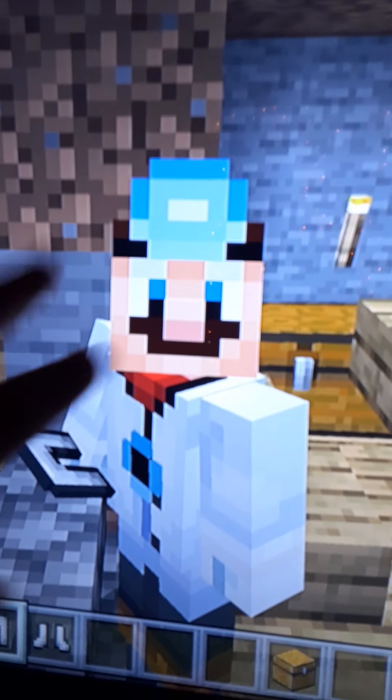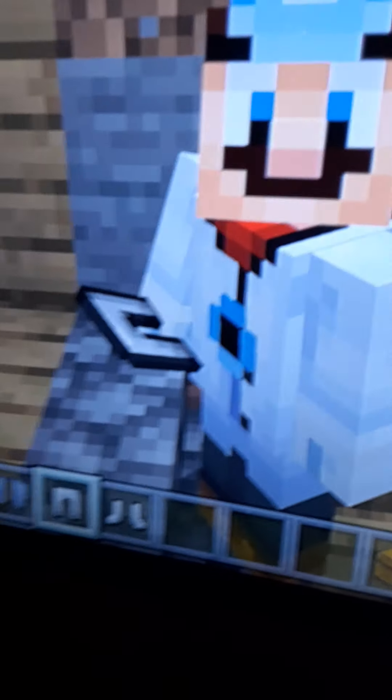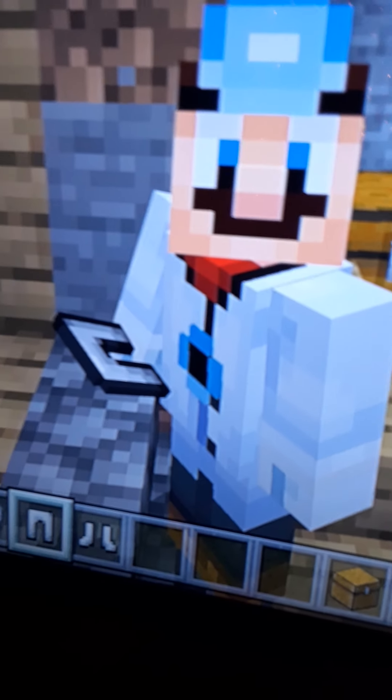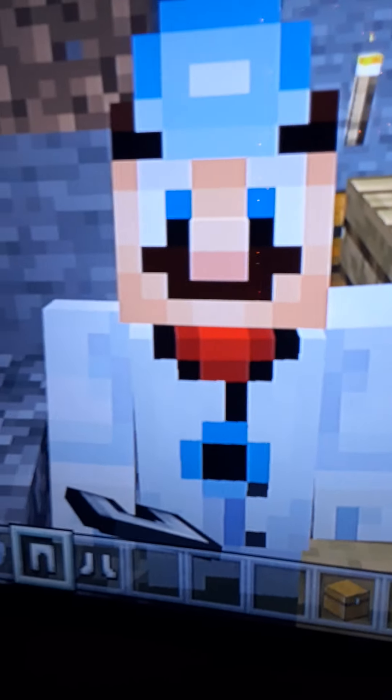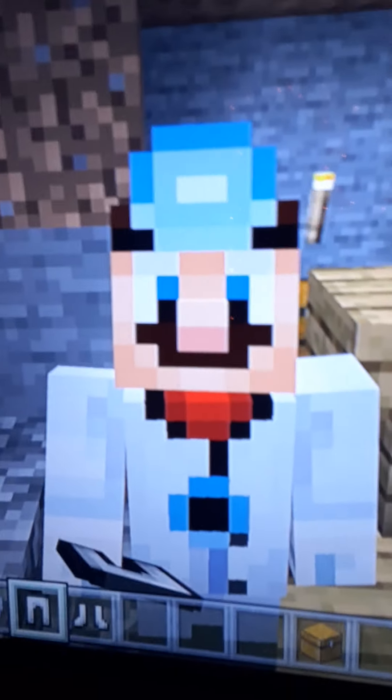Coming up next we have Dr. Mario! You see he has the big light thing on his head, the stethoscope, the robe, the pants, the shoes, and the mustache. Every Mario has the mustache.